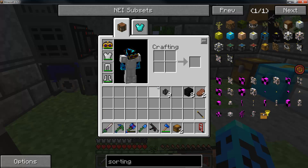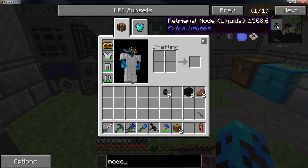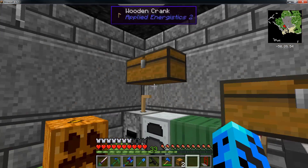Let's finish hooking this guy up. I'm going to need another transfer node, a block of redstone, some more pipes, and some smoothstone.